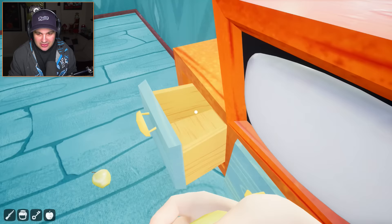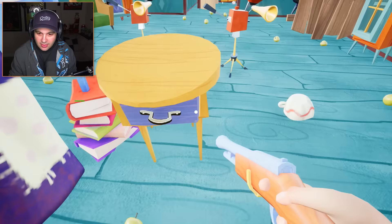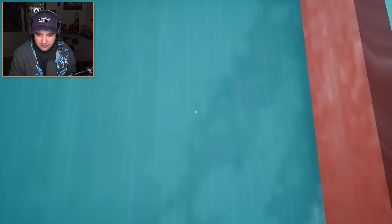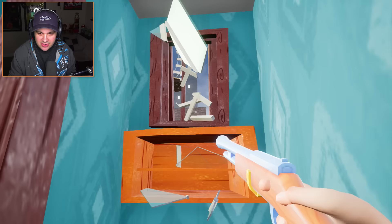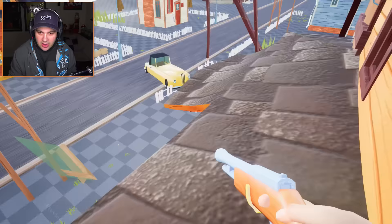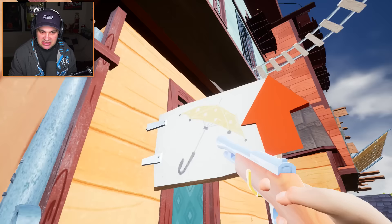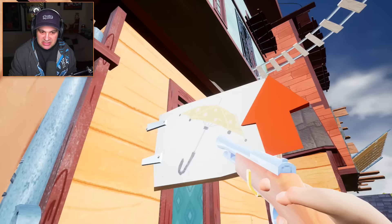I think we're gonna have to move on. Let's try opening these up — nothing there. Let's go out here... we're on the roof. There's an arrow pointing up — for an umbrella. Do I need an umbrella to get up there? I'm not sure.